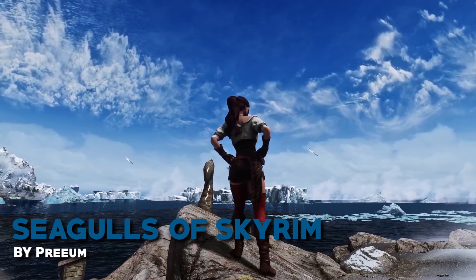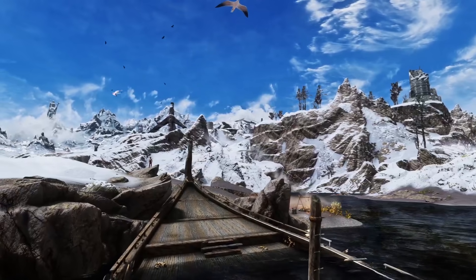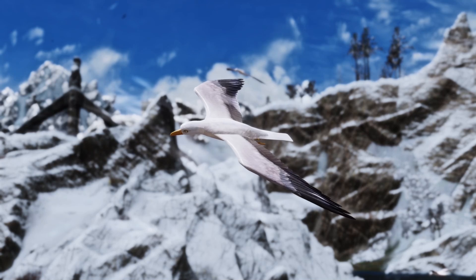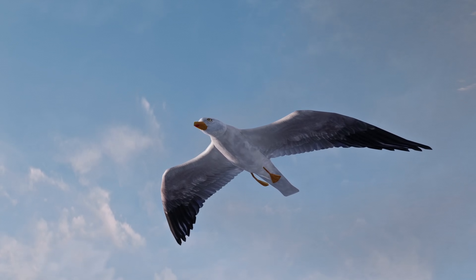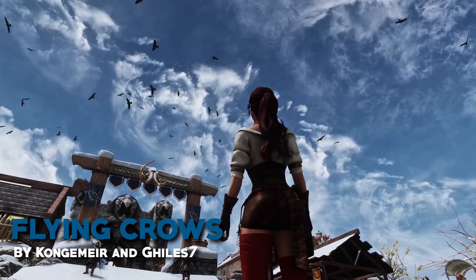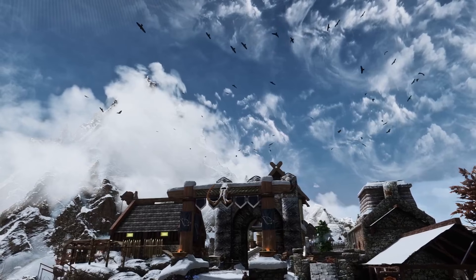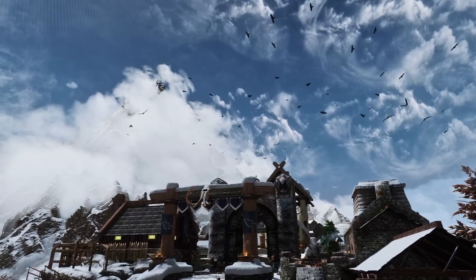Seagulls of Skyrim adds seagulls to the game, making coasts and areas around water feel realistic, but not necessarily in a good way. These creatures are evil so never eat a sandwich when you see one of those flying around. For the same atmospheric effect we have Flying Crows, adding flocks of crows to some areas making them spookier — such a cool detail. While I hate seagulls, I have nothing against crows.